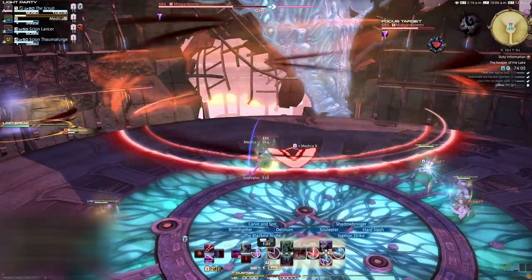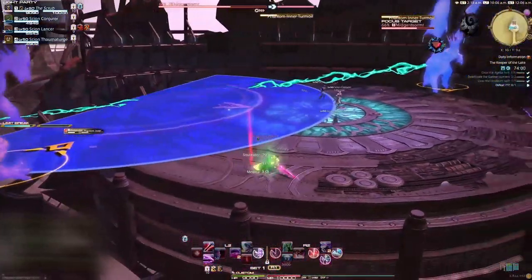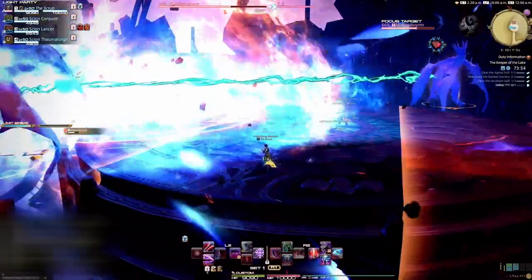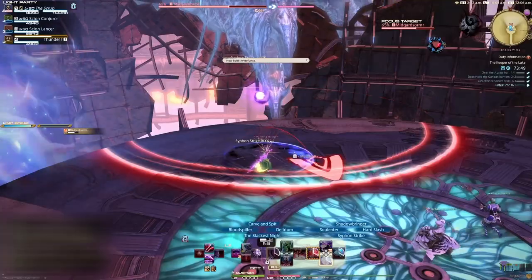Phantomkin spawns two untargetable dragons, one on either edge of the arena. They will fire straight-line AoEs from their position. The boss will then cast a phantom version of either Admonishment, Inner Turmoil, or Outer Turmoil. This will cause both the straight-line AoEs from the dragons on the side and whatever the boss casts to go off at the same time. So make sure you watch out for the extra AoEs.